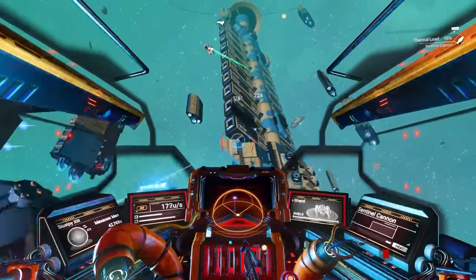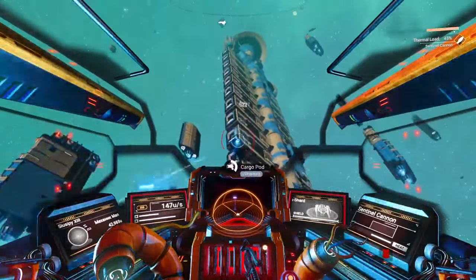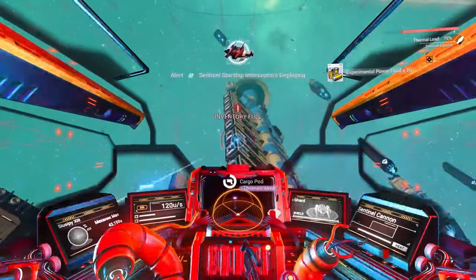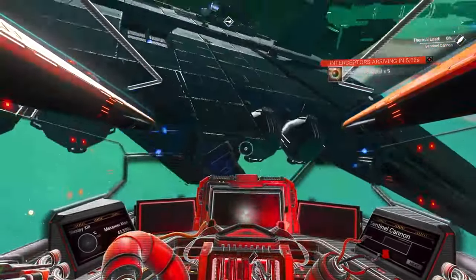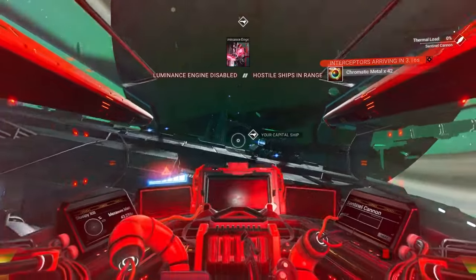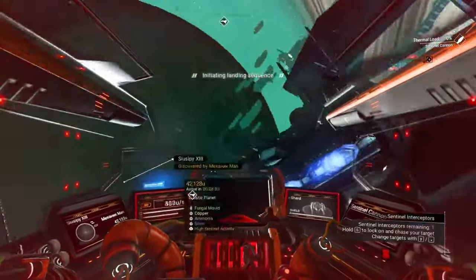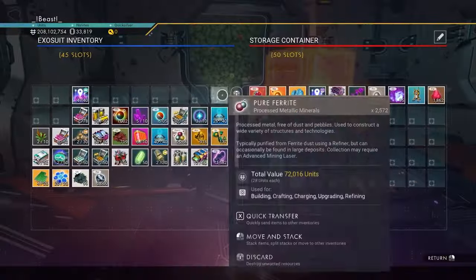All of these cargo pods on all of these ships — including some of the small ships — have a chance of having salvage freighter data. You can actually see what's in them when you scan them. I shot at a whole bunch of them. We also want some chromatic material: chromatic metal, gold, uranium, all sorts of things — cogs that can be sold for credits.